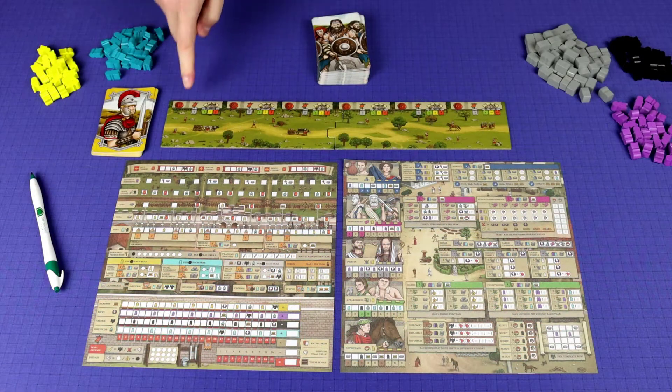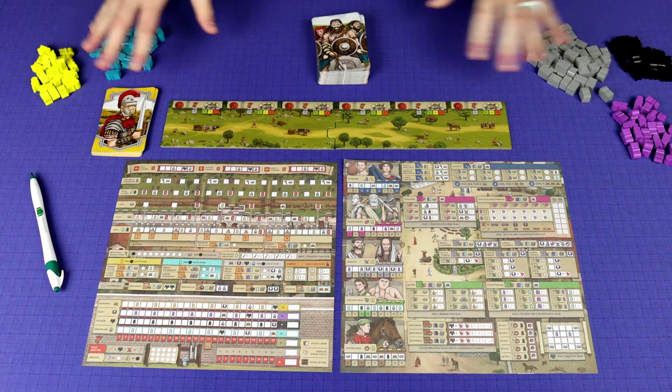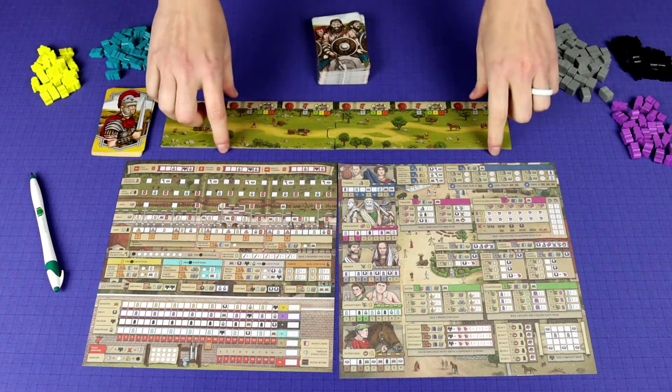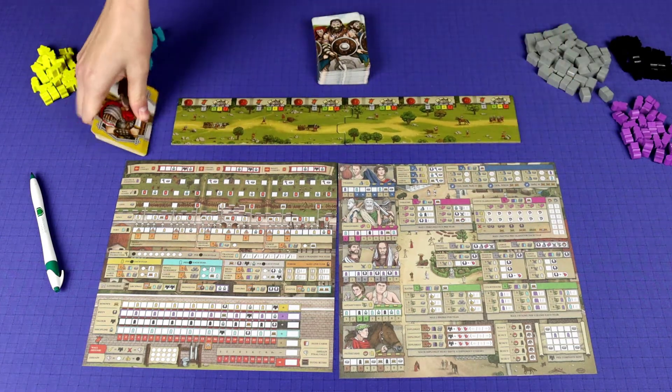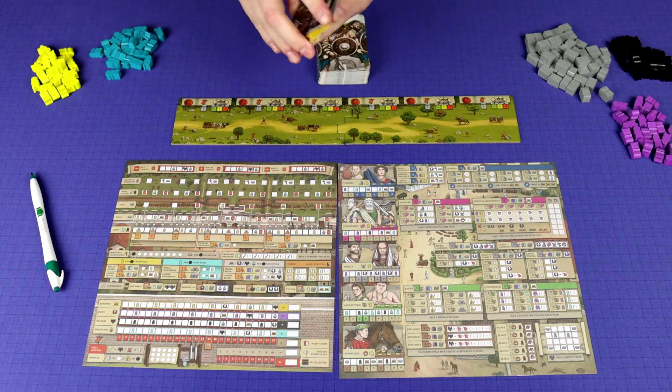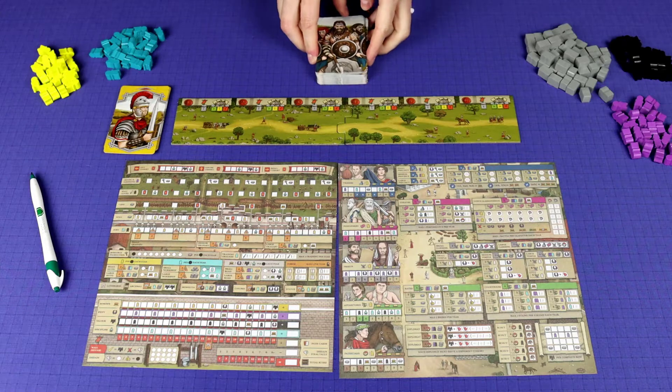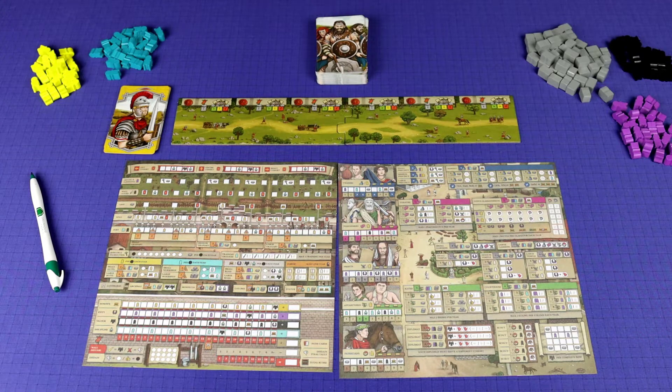This game is played over six years. Setup is pretty easy - you just put out the components. Each player takes one of each sheet and a little board that they put together, 12 cards of their color that they shuffle and put in this area, and a face card ready to be in the play area.